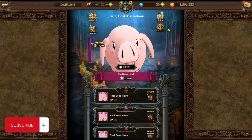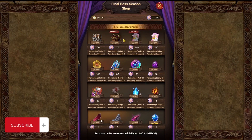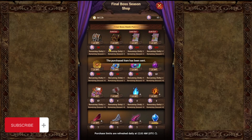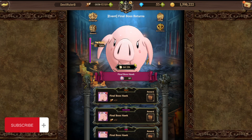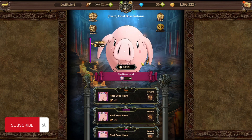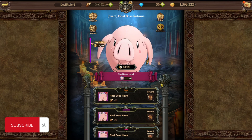At the shop you can find coins and many other necessities that you need to upgrade your characters. Final boss Hawk is pretty easy overall - you can use whatever team you think works best. If you liked the video, share it with your friends, don't forget to subscribe, and see you later!